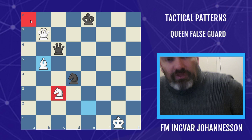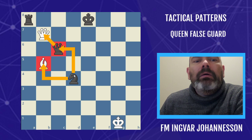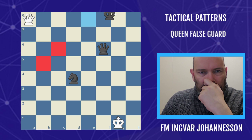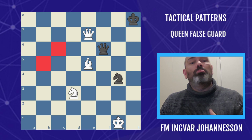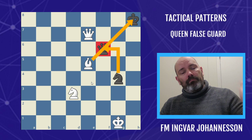If the bishop was not protected — let's say there wasn't a knight but a rook on that square and no knight — then after bishop e5, the queen takes and we would win the rook. We could also shift this pattern: the queen could be here, the king here, our queen here, and the knight protecting the queen and this square. The bishop landing on e5 would remove the guard, so it's actually a false guard. It looks like it's protecting the queen, but we forcibly remove it with the pin. The pin can happen in various places and we'll see examples of that.